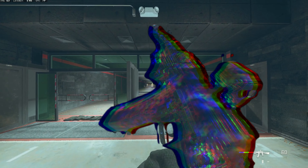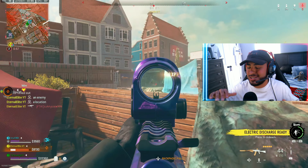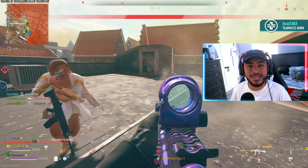Yo, what's going on fam, welcome back to another Warzone 2 video. Today we're going to cover the Kastov 545 assault rifle in Warzone 2 Season 4. A lot of you guys have been asking me to cover this weapon recently — I've been dodging it — but I'm going to tell you right now, this Kastov is actually pretty good, even with all the health updates.